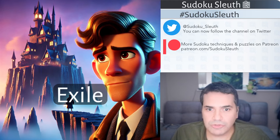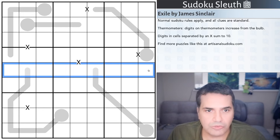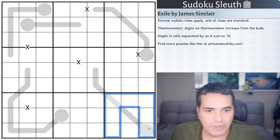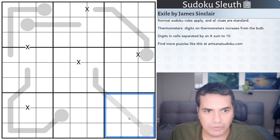That's probably enough of an introduction. Let's take a look at today's puzzle and rule set for Exile by James Sinclair. First: normal Sudoku rules apply. Place the digits one to nine once each in every row, every column, and every three-by-three box. All clues are standard thermometers.